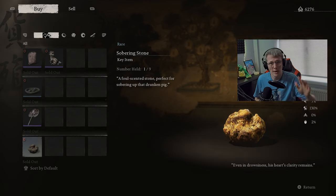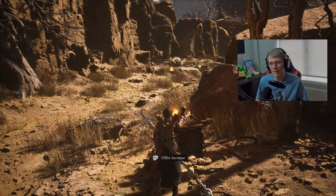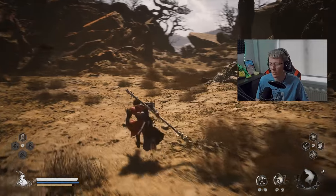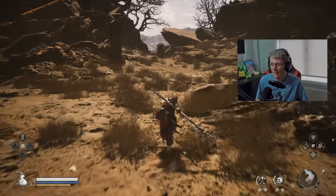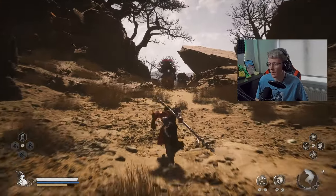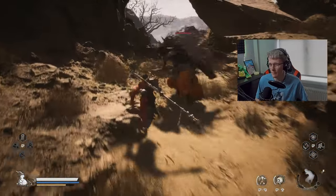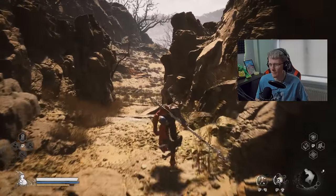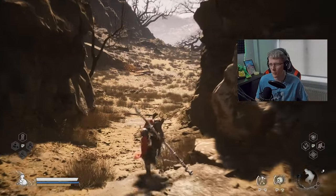Once you've got the Sobering Stone head back to Rock Rest Flats and we'll go from there. Just follow the exact way I'm going — you can't get lost, it's literally a straight line. There is one guy that comes out of the floor, but you can fight him if you really want to or just run past him. We're going to run past him here and then go over there.